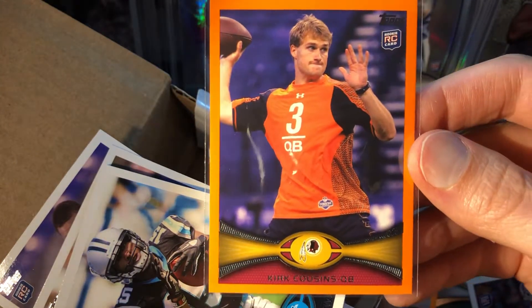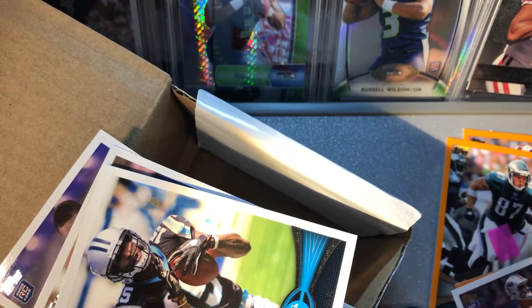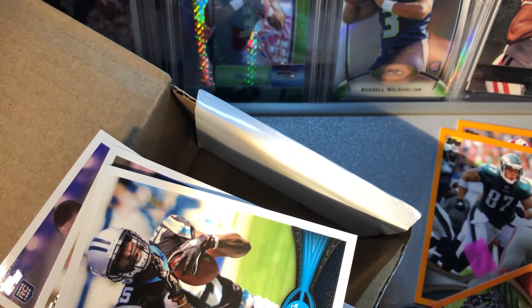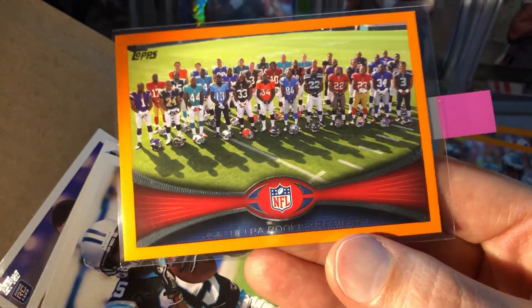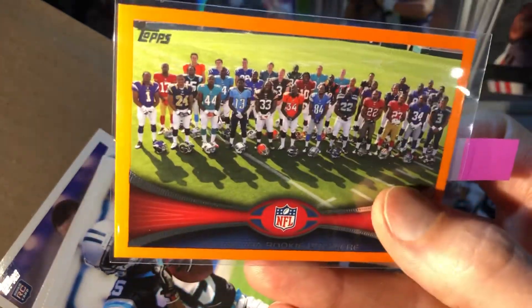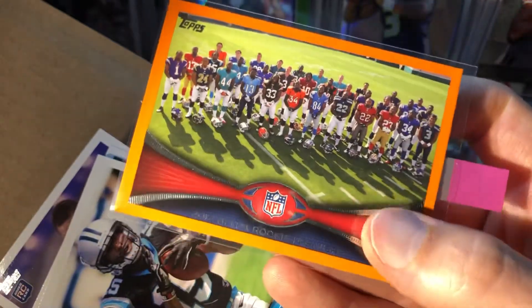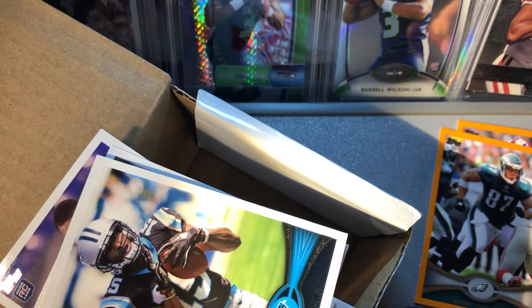So that's what we got — we got the orange Kirk Cousins, I'd expect a 9 on that one too, and then we got the orange rookie premiere NFLPA with little Russell on the right. That's all for this video — pretty exciting stuff, and I'll get a couple more opened up on camera, probably in about four or five days. Thanks for watching, bye!